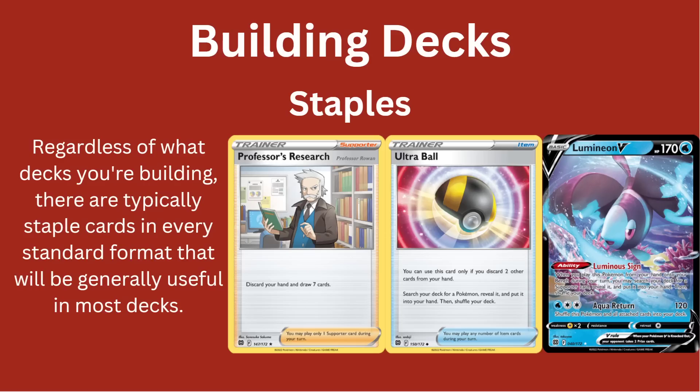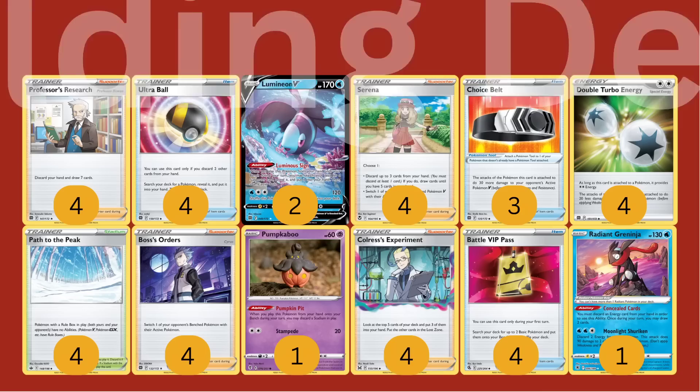Staples are cards that are going to be seen across a lot of different archetypes. Regardless of what decks you're building, there are typically staple cards in every standard format that will be generally useful in most decks — cards like Professor's Research, which lets you draw cards; Ultra Ball, which lets you search for a Pokemon; and Lumineon V, which lets you search for a supporter card. These are very general, non-specific cards that are going to be good in almost any sort of deck.